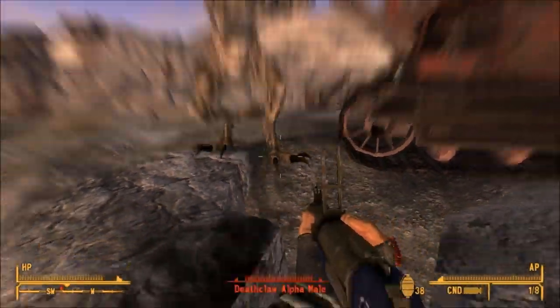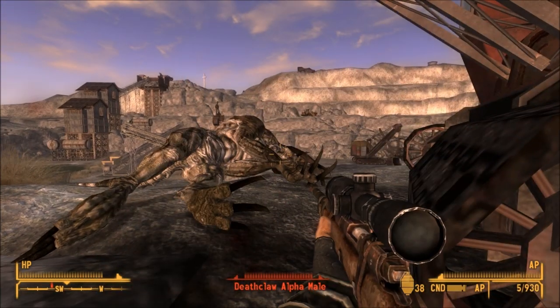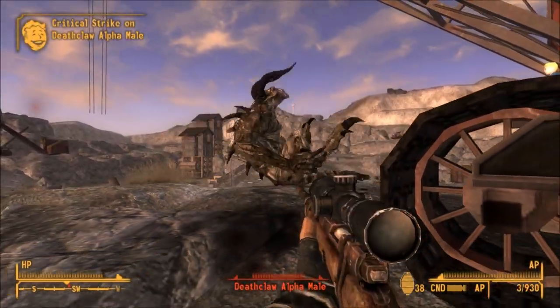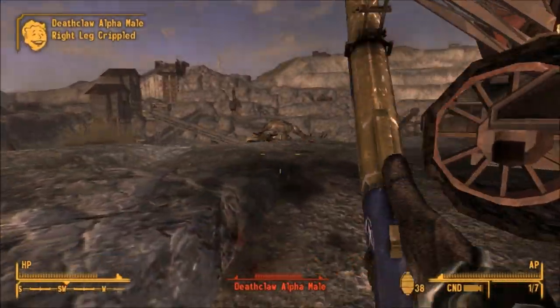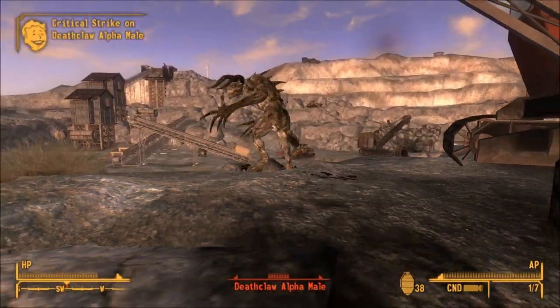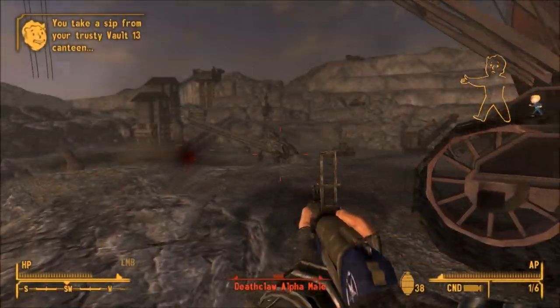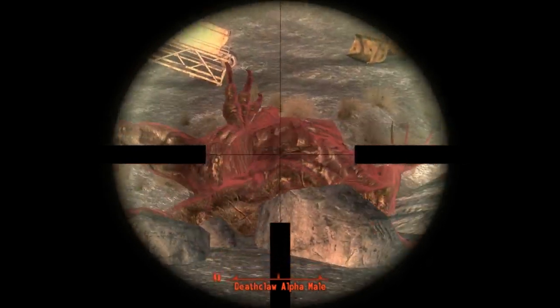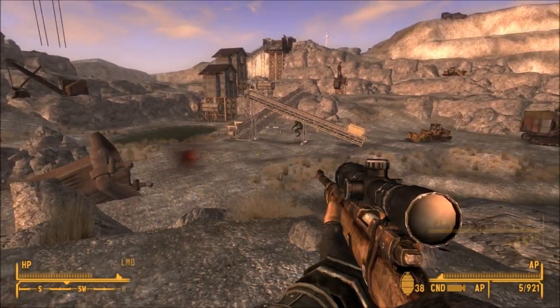The Great Bear Grenade Rifle is a phenomenal weapon to use against powerful enemies such as Deathclaws, as it has a high chance to knock them down. Once it has knocked them down, you can switch to another weapon — like a hunting rifle — and just keep shooting at them until they get back up, then knock them right back down with the Great Bear Grenade Rifle. If you're just fighting people, launch it into a crowd. Also note that if you're using incendiary rounds, it will launch enemies into the air after they die, and it is hilarious and awesome.